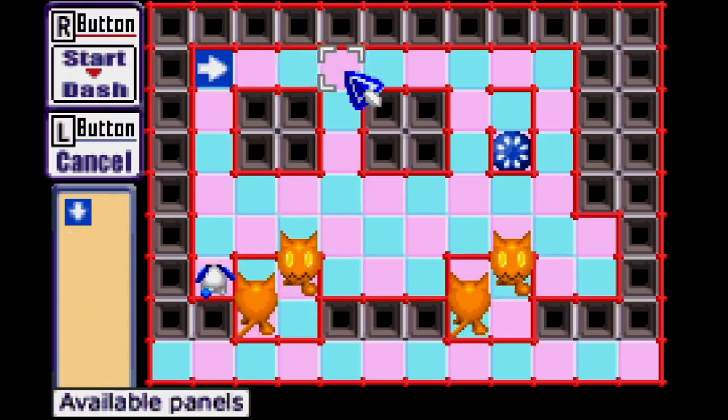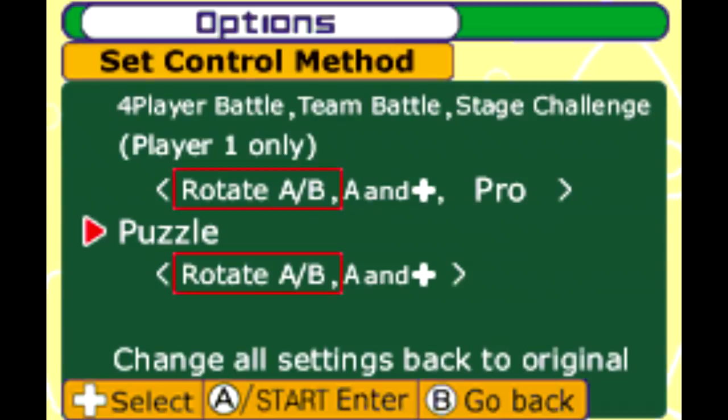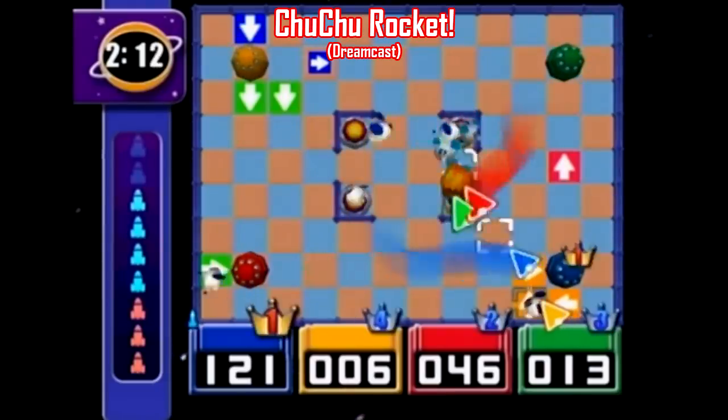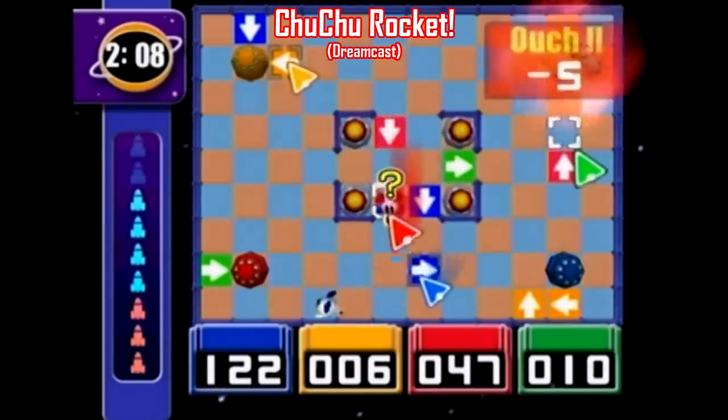If there are any nitpicky flaws about the Game Boy Advance version of Choo Choo Rocket, it's the fact that there are only two buttons to cycle through arrows. You do have the option of holding the A button while pressing a direction on the d-pad, but even that is tough to get used to, especially in the high-stress quick-reaction scenarios this game puts you in. That's where the Dreamcast version plays a lot better for some people, because it's got four face buttons to represent each direction.